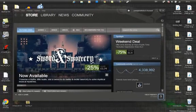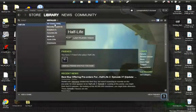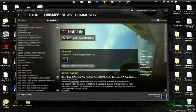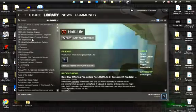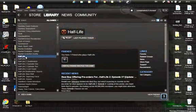Once you're in, it will look like any ordinary Steam. Go to Library and select All Games — there's a ton of games here, and most of them you can download for free, Half-Life being one of them.